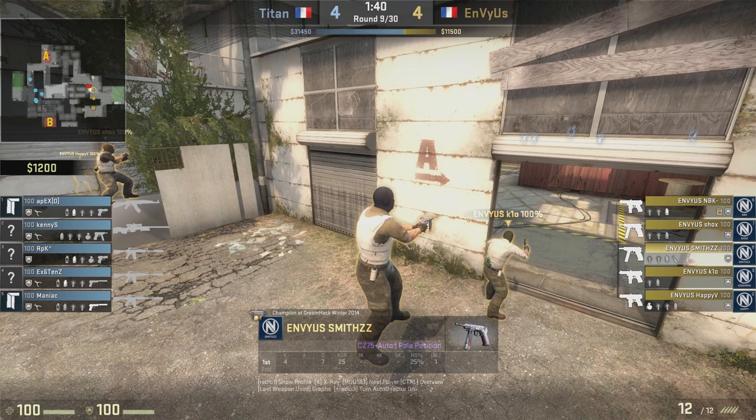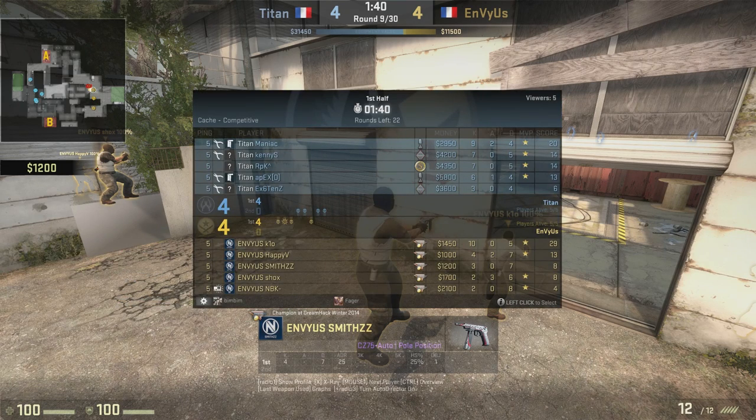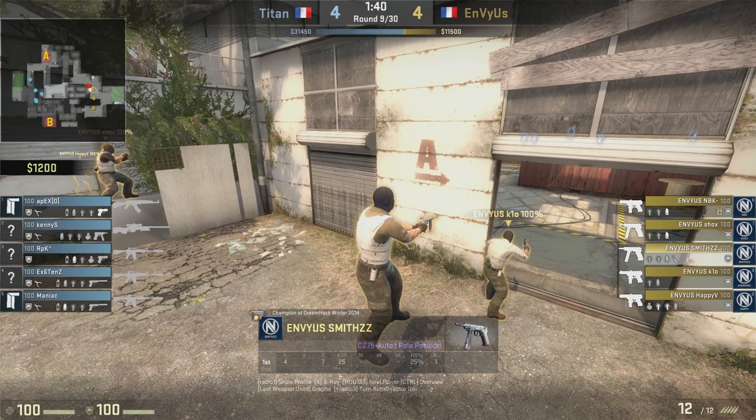They buy lots of flashes, lots of smokes, and do a cool strategy. They have enough money to where if they lose this, even without a bomb plant, they'll be able to buy fully on the next round — get the armor helmet with an AK-47, and anything else goes toward nades. So they decide to do this interesting strategy, and I like this buy from EnVyUs. It is smart.